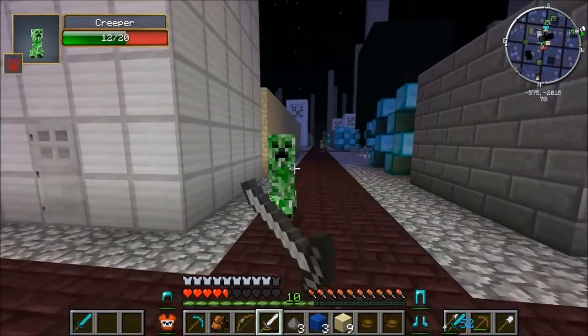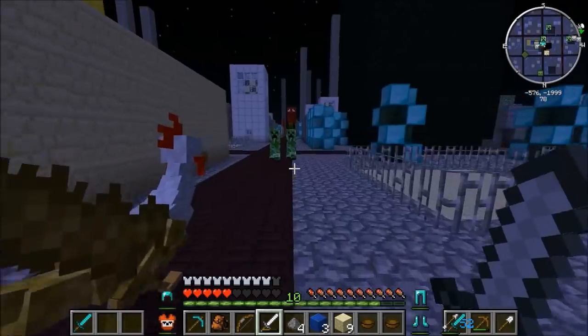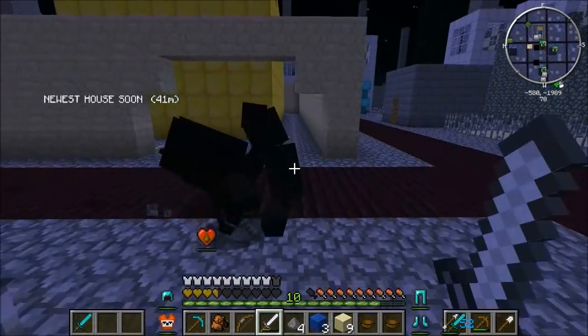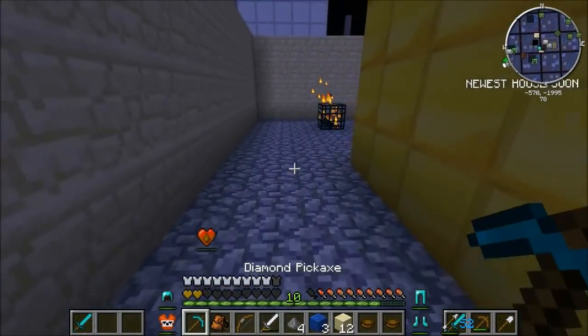There are so many mobs chasing you Jen! They're all creepers - that's a cool hat though. Don't let them - okay we've got a door! We can get in and out really easily now, this is gonna be helpful.